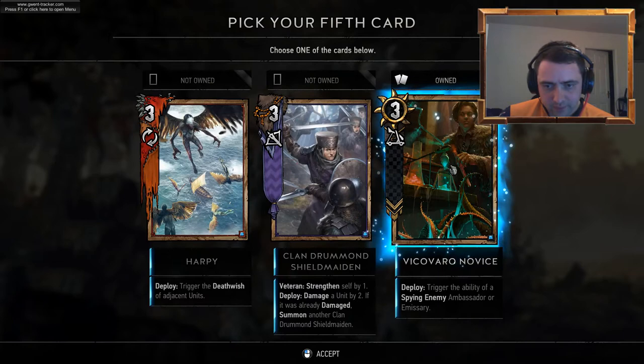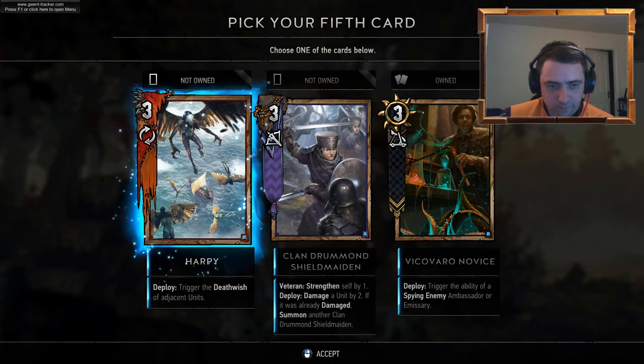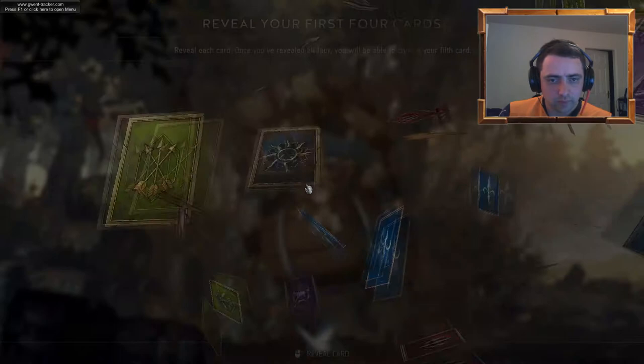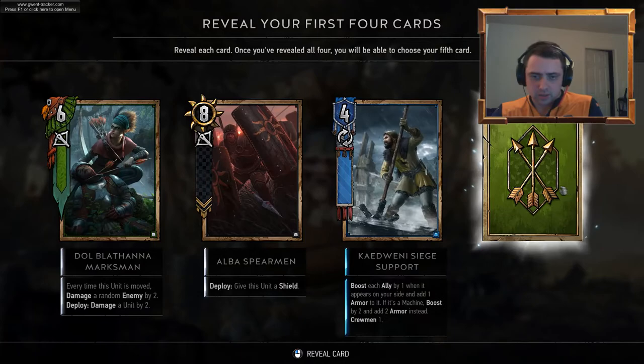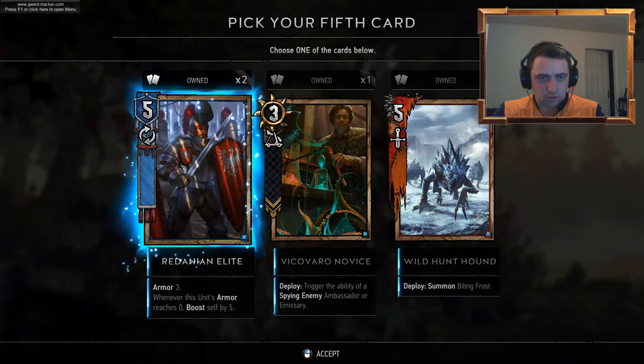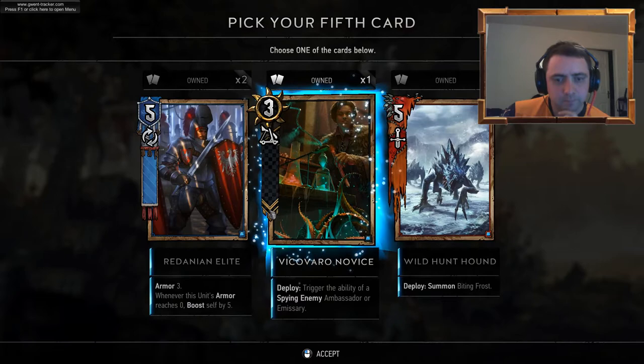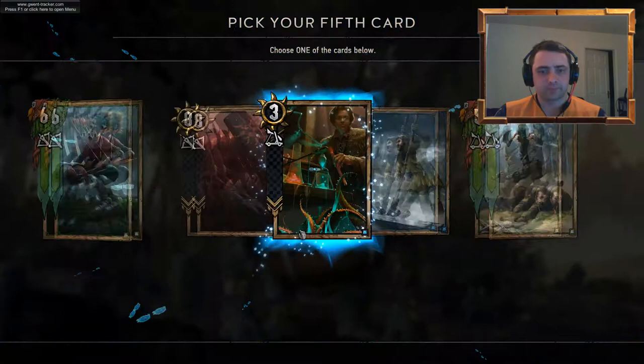Harpy. Shield Maiden. Novus. Let's go for the Shield Maiden. The Marksman. Albus Spearman. The Skirmisher — nice. Redanian Elite. We don't go under the Wilds and Hounds because we've got them. It's bad that it'll let you pick the fourth one. Let's go for the Novus.